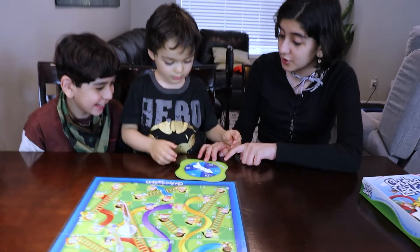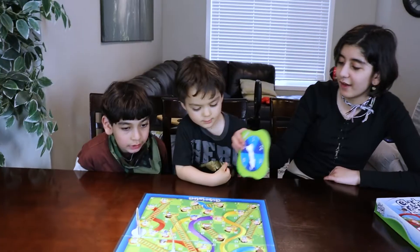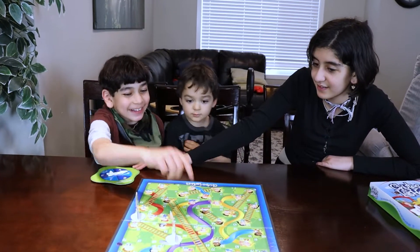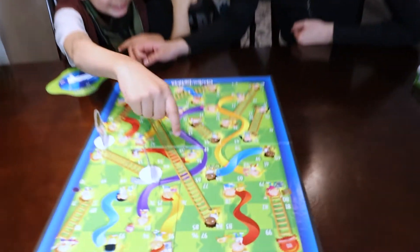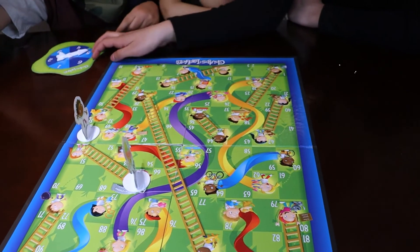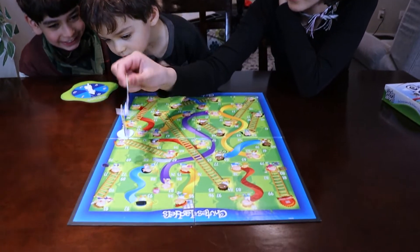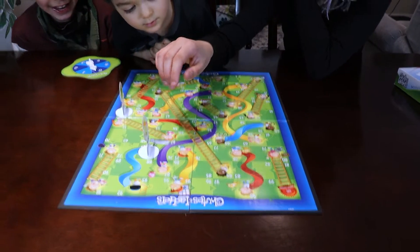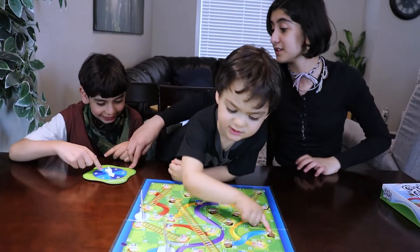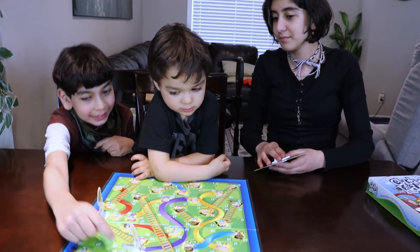Now, Jade, can you spin the spinner? You got number three. And number one. One, two, three. Now, here is the magical spinner. I need to get five. If I do one, two, three... Jimmy, you're going backwards. Now, can you spin the spinner? You got number six. Jimmy, that was amazing. One, two, three, four, five, six. You got to spin again because you got number six. You got number one. So you're going to go to 74.